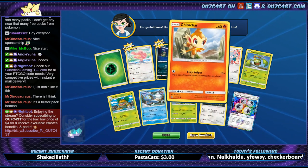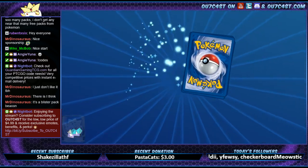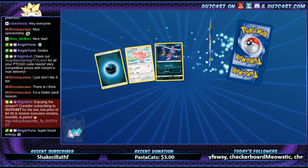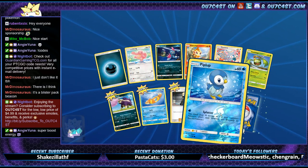Solid — Yanmega, Chimchar, Likatan, Sneasel. Yeah, this set has so many cool cards. Oh, Piplup looks cool!